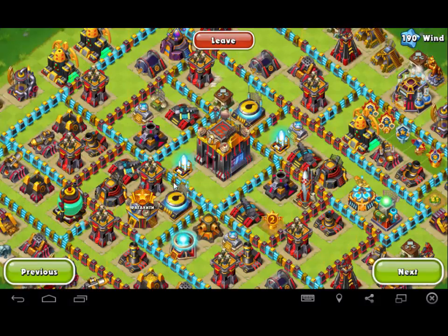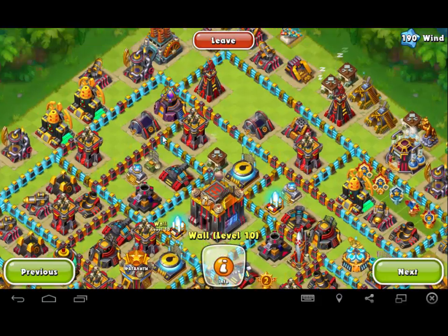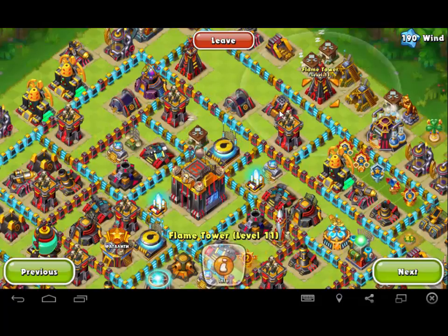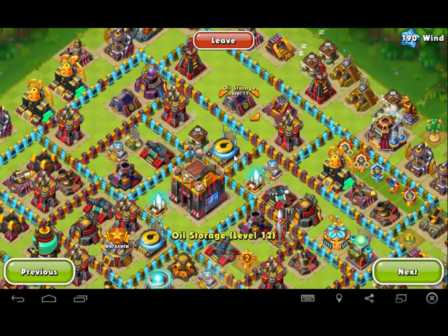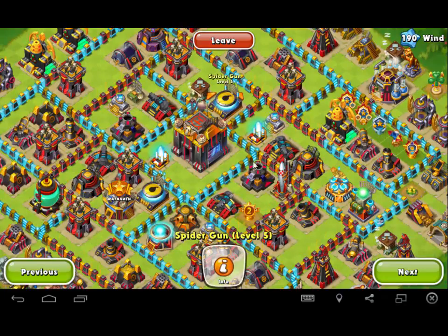Wind. Airstrikes right here — same thing. Genagron Bunkers, drop Nuke, Airstrikes, and then try to get to this Spider ASAP. So that would be Flame Tower, Jericho, Oil Storage, Spider. And then after you drop that Spider, you should be okay.